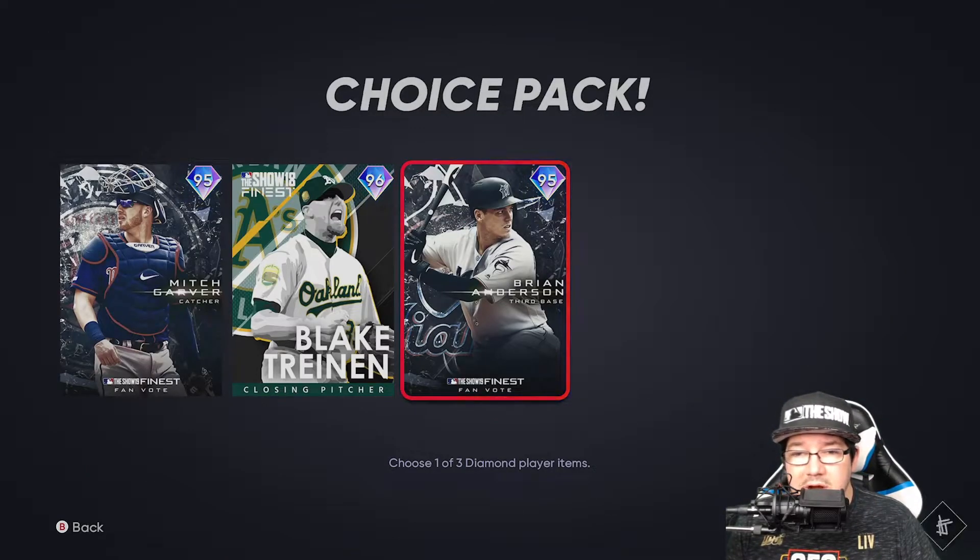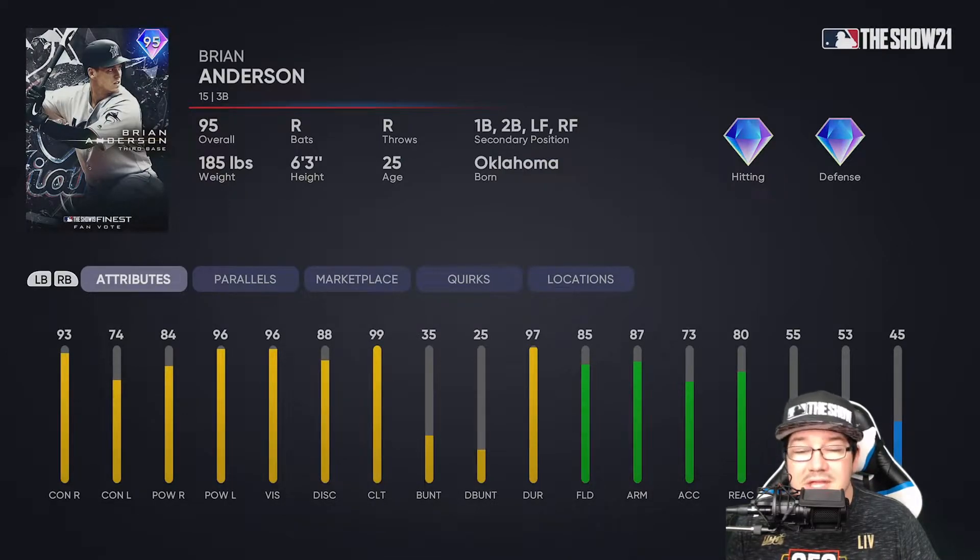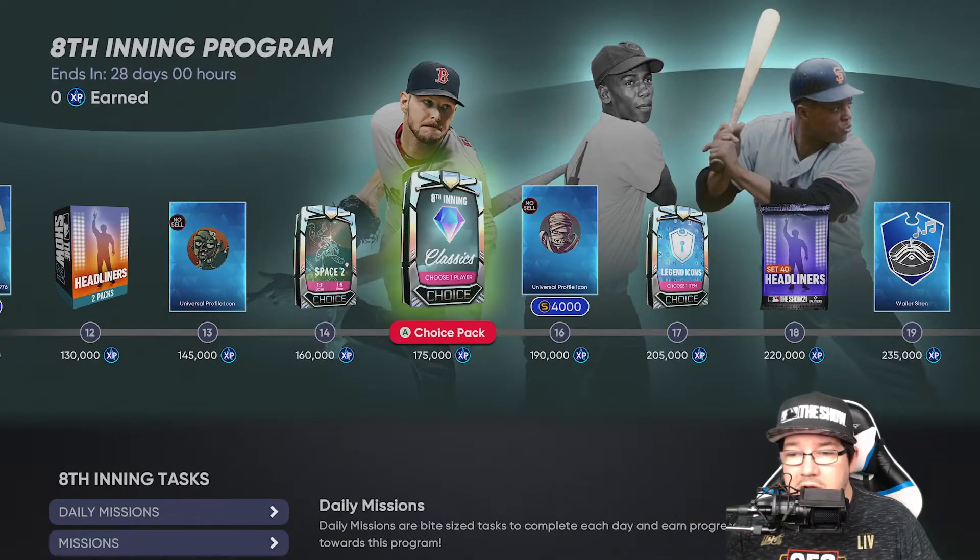Then the Brian Anderson card — third base card, could play first, second, left field, right field, and does have the diamond defense. Keep that in mind. The diamond hitting to go along with it, but nothing in the hundreds as far as the hitting goes.